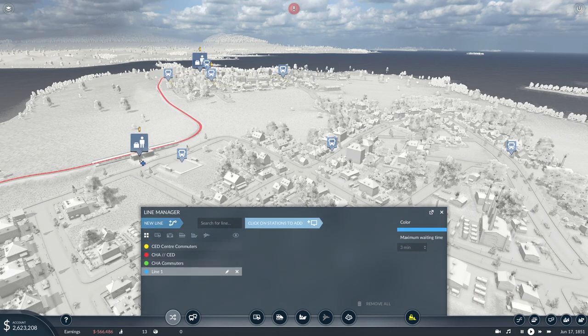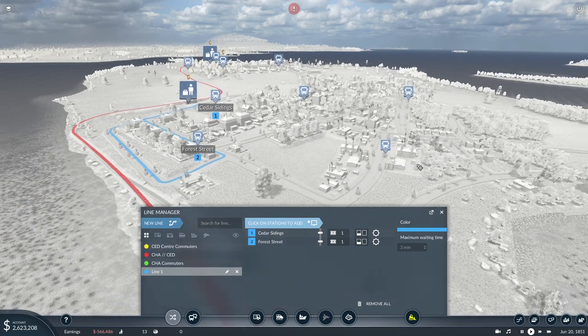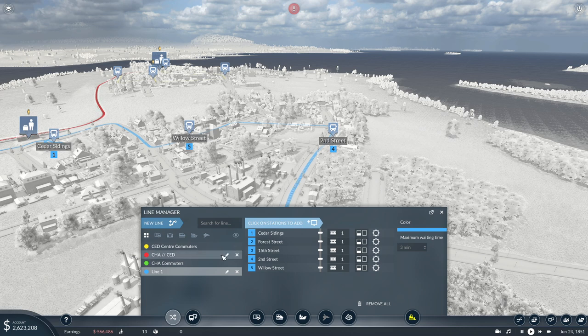New line, blue line — perfect. Cedar station, followed by Forest Street, followed by 15th Street obviously, Second Street, and Willow Street. Very nice. Cedar Commuters — not communists, commuters. Sorry, that turned out wrong.